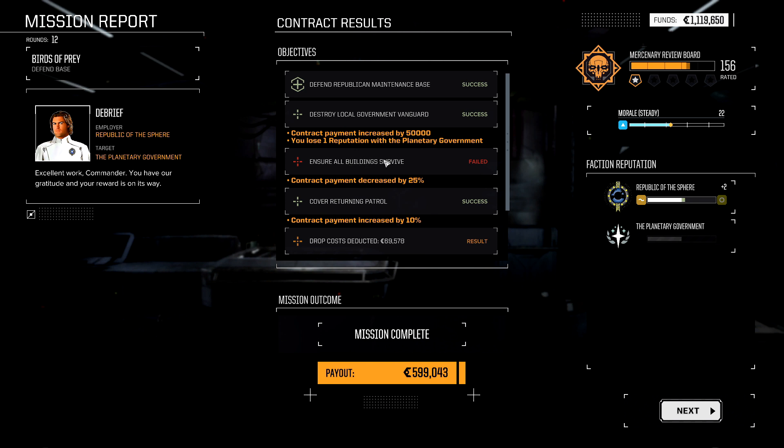'Ensure all buildings survive' — you'll notice we failed it, and the contract payment was decreased by 25%. This is more impactful the more C-bills you negotiated for. If we had succeeded, it would have been a percentage increase. So the more C-bills you negotiate for, the more valuable 'ensure all buildings survive' becomes. The returning patrol that activates the VTOLs protecting the base is also always a 10% increase if you succeed. If you fail that one, you just don't get the VTOLs — you don't lose C-bills. 'Ensure all buildings survive' is the only one where you both benefit if you succeed and lose money if you fail.